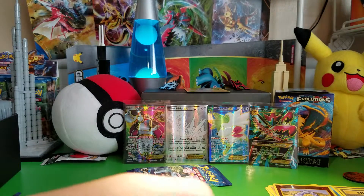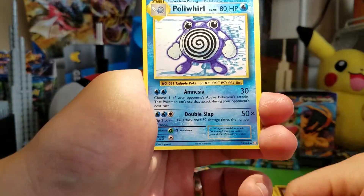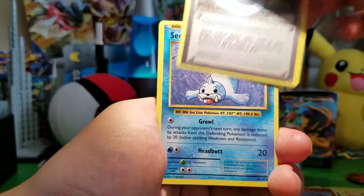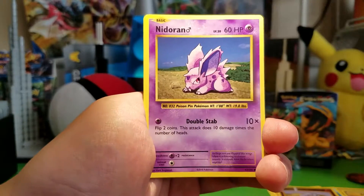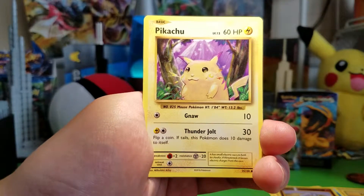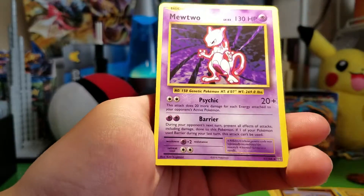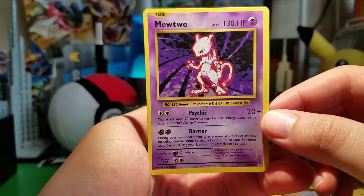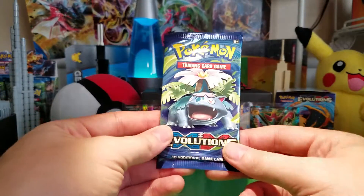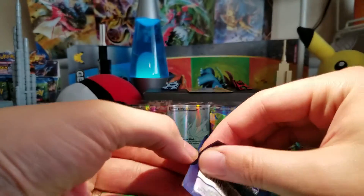Alrighty, code card. We've got Poliwhirl. Nice. Another Revive. Slowbro Spirit Link. Seal. Nidoran. Ponyta. Doduo. Pikachu. That Magikarp reverse looks pretty cool. Oh, and a Mewtwo - non-holo, but that's a pretty cool card. Alright, last pack - the Venusaur pack. Can I get two good pulls out of a three-pack blister? That Charizard is sweet.